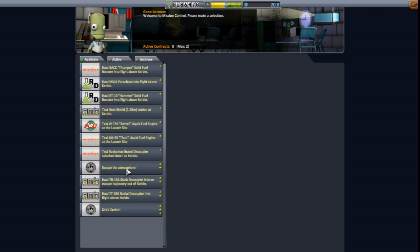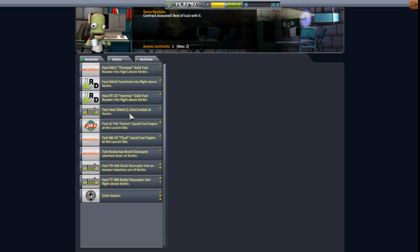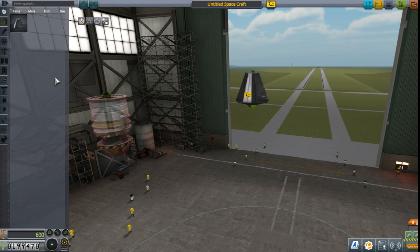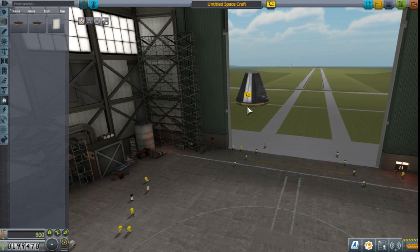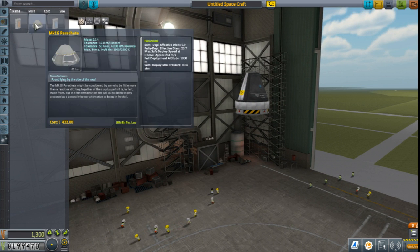Let's see what else can we do. We can escape the atmosphere - I actually do want to take that. And then I can take the heat shield test because I believe I should be able to do that, and it's landed at Kerbin, so that's the easy part. Let's go ahead and toss a heat shield there and then we will get the coupling stack decoupler, because that's all that we're going to be bringing back.